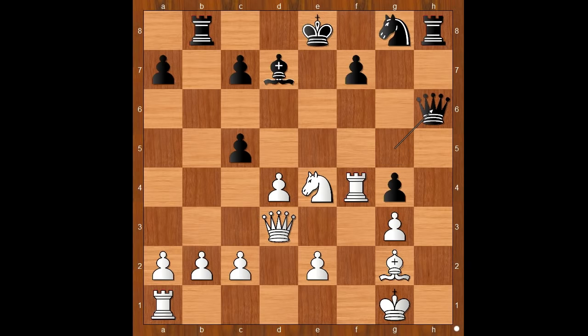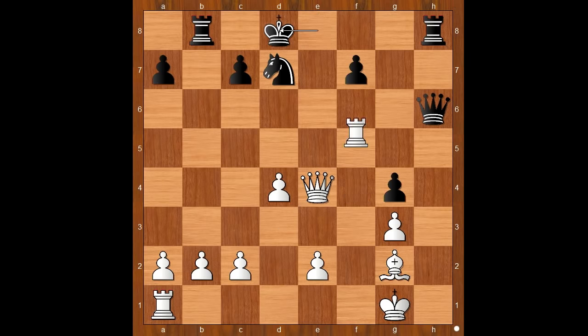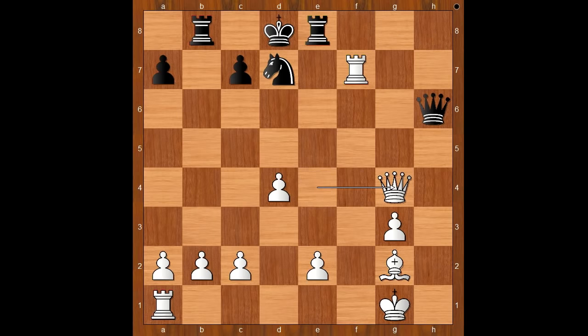Queen to h6. This is not too dangerous. Knight takes on c5, knight to f6, knight takes on d7, knight takes on d7, queen to e4 check, king to d8, rook takes on f7, rook to e8 attacking the queen, queen takes on g4 threatening queen takes on d7 checkmate.